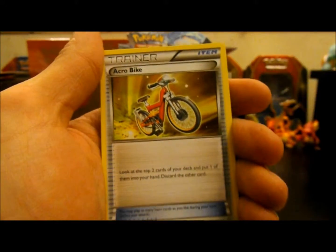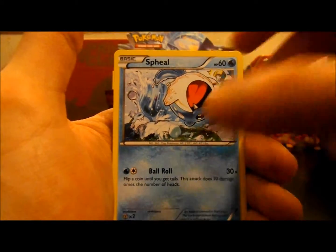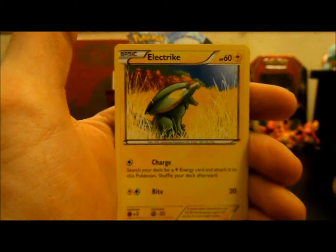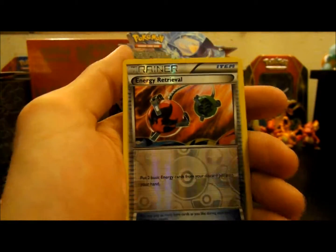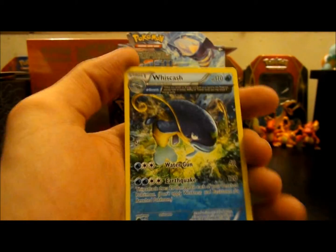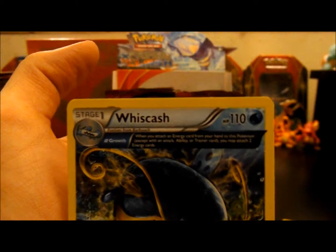So first we have a Masquerain, an Acrobike, Lombre, Barboach — that's some cool art — Bidoof, Chingling, Electric, a Reverse Energy Retrieval which looks pretty sweet, and a Wishcash that we pulled earlier with the Ancient Trait.